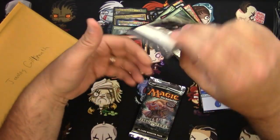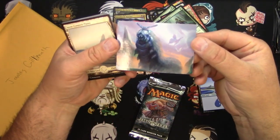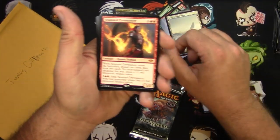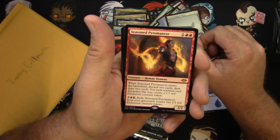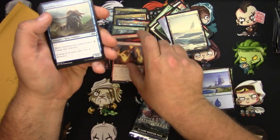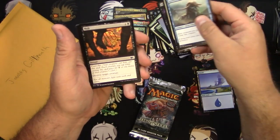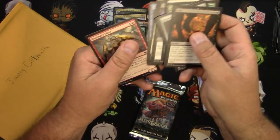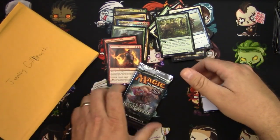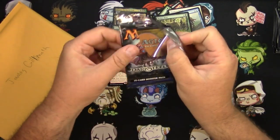Modern Horizons — these packs open easier than they look. Spirit token, Chillerpillar — I'll give you that snow-covered plains. A Seasoned Pyromancer — now that is a hit! This card is going up, up, up lately. I'm seeing a lot of play in a couple of different formats. Congratulations James, that's a hit. Scuttling Slivers, All That Glitters, Undead Augur round that out. And you know what — Ayula, Queen Among Bears is a hit too, I'll give you that one.